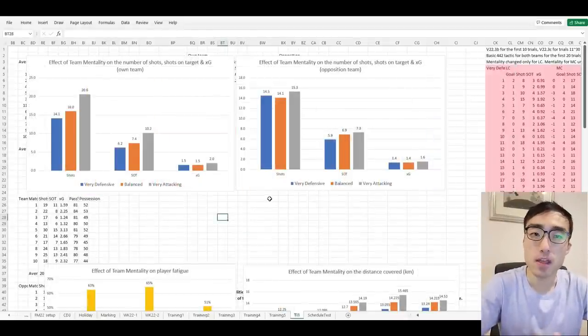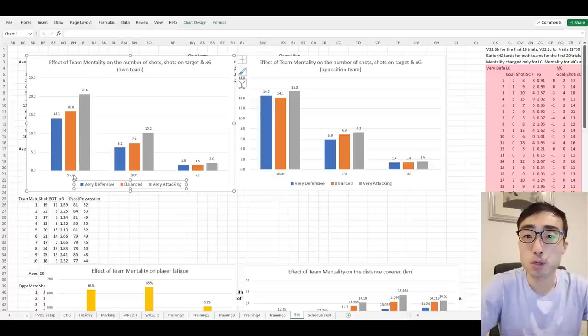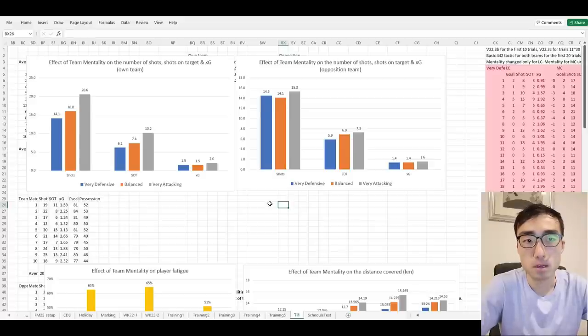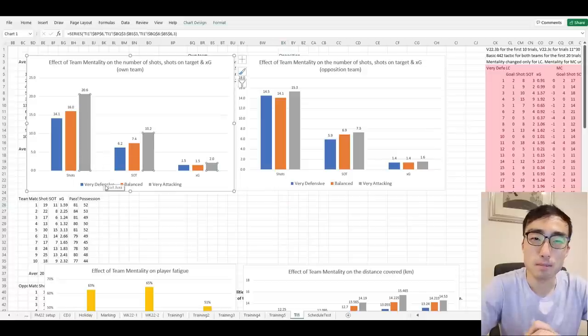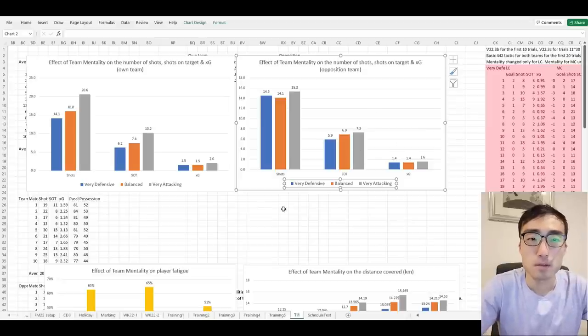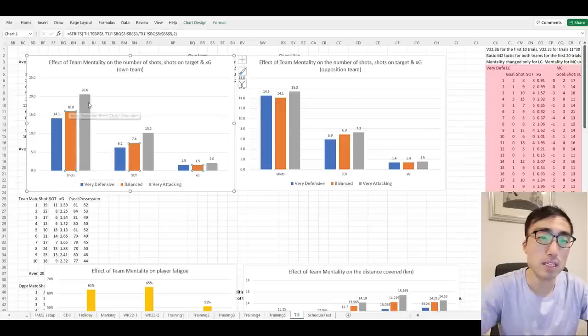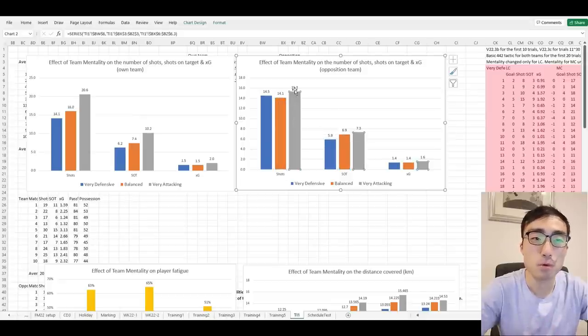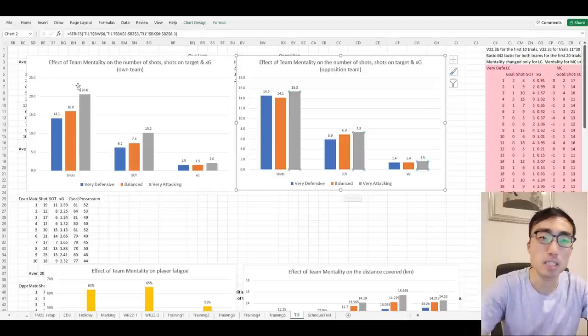An attacking mentality can be a double-edged sword: on very attacking mentality your players make more shots, translating to more goals, but you give away more attacking opportunities to the opposition and players tire faster. What is interesting, however, is that when you change from balanced to very attacking, the increase in shots and XG for your own team is proportionally greater than for the opposition. For example, Benfica's shots went up from 16 to 20.6, while the opposition's went up only from 14.1 to 15.3.